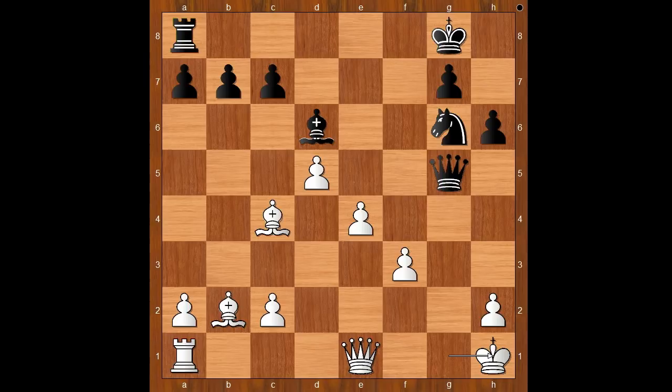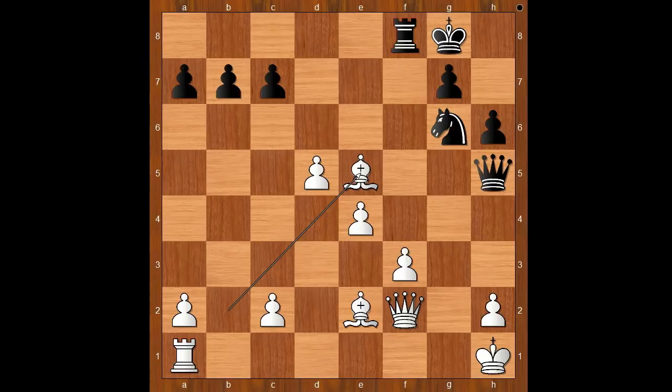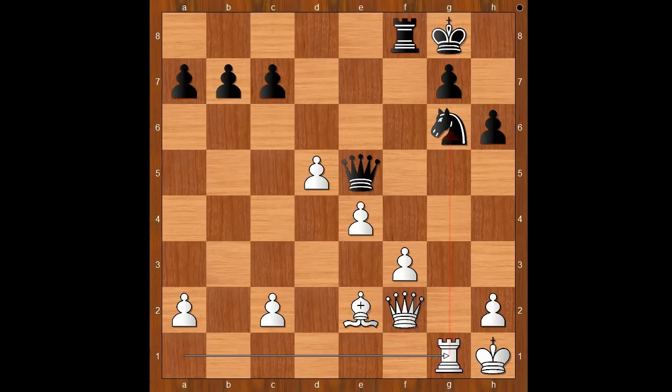Rook to f8 comes to mind, doesn't it? Well, queen to h5 was played first — but that is checkmate. And after queen to f2, we have rook to f8, bishop to e2, bishop to e5, bishop takes on e5, queen takes on e5, rook to g1. Tartakova would love to exchange queens and try to make something out of his extra pawn.